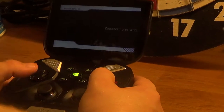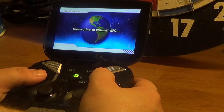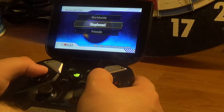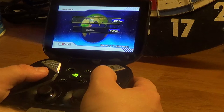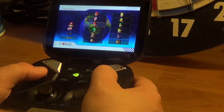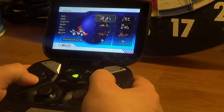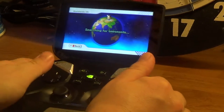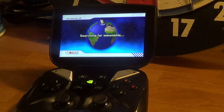I'll put some stuff in the description to show you how that works. The original servers have gone down quite some time ago. So we're now using a patched version. We have Mario time — let's select it. As you see, we are searching the internet for other people to play with.